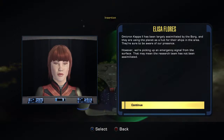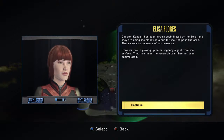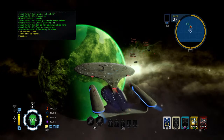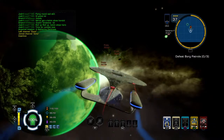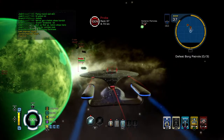Omicron Kappa 2 has been largely assimilated by the Borg and they're using the planet as a hub for their ships in the area. They're sure to be aware of our presence. However, we're picking up an emergency signal from the surface, which means the research team has not been assimilated. To send an away team, first we need to engage the Borg patrols and find a safe location for orbit. It should be mainly probes, and there might be a sphere around here somewhere. There's the sphere that's just jumped in — let's engage.